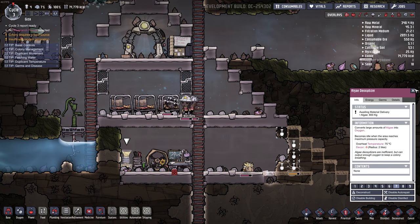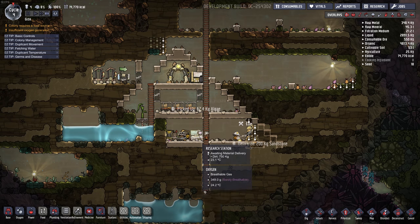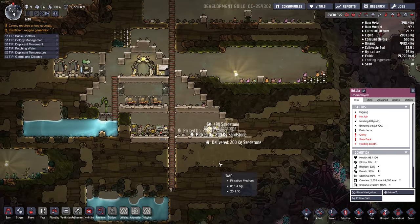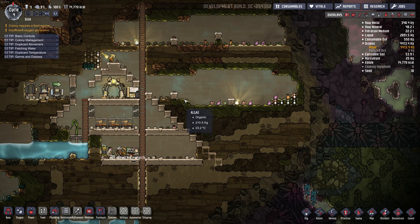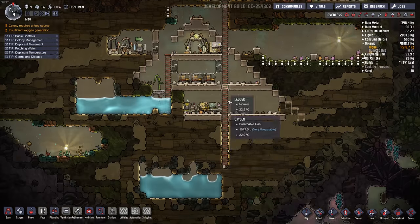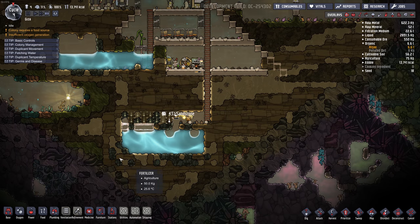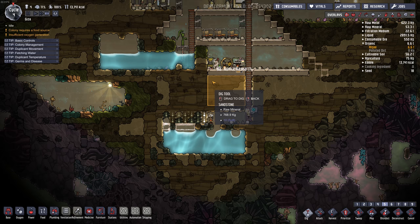Set this priority up so we get oxygen being made. And let's get some research going here. Basic farming sounds good. Ada's already on the research — that's good. How much algae do we have? Not a whole lot. Start digging this out. And mealwood — here's the world gen seed, I'll put it in the description so you guys have it. Oh, we could get this water too and drain it right down into here. So I'm thinking of digging down here and then heading up and letting it drain down. I could also head across here.